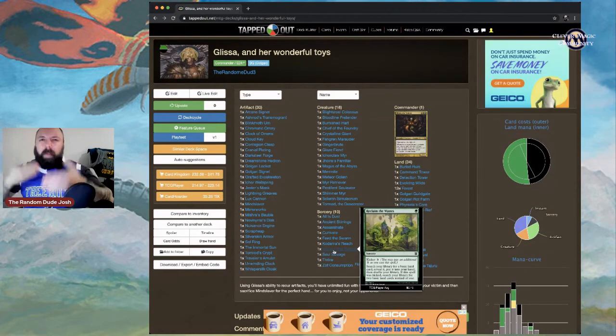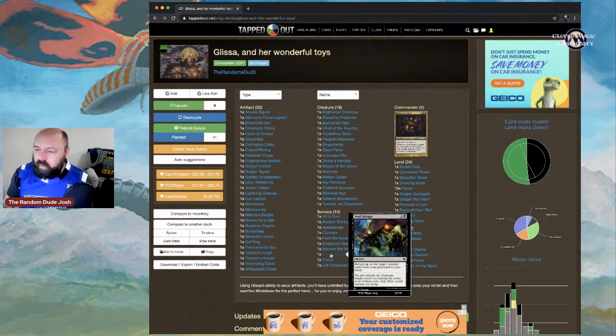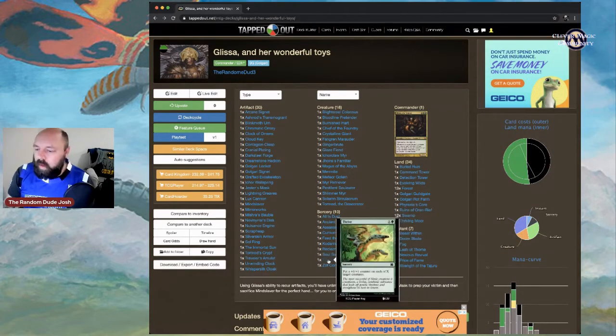We want to get through the meat of the deck quickly. Soul's Savage returns up to two target creature cards from the graveyard to your hand — I like the flexibility of picking and choosing based on the scenario. If you're hurting on land, grab a Burnished Hart. Thrive puts a +1/+1 counter on each of X target creatures.